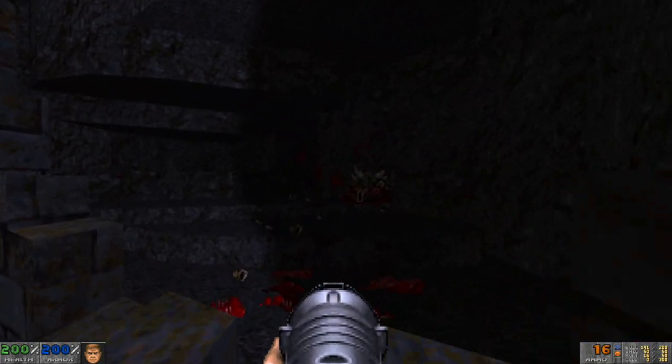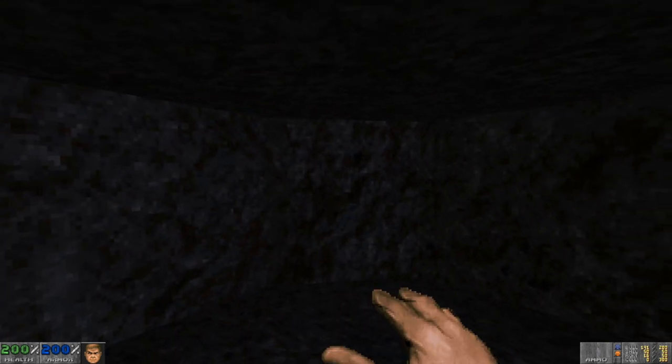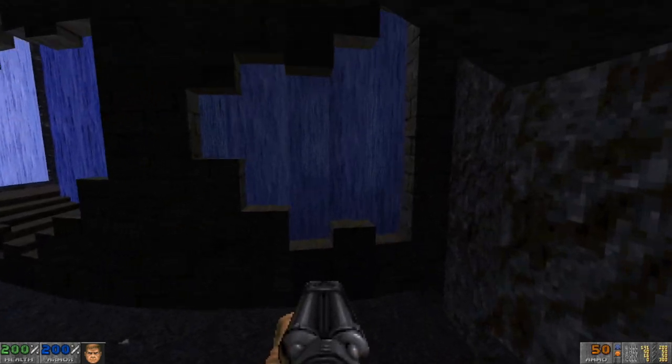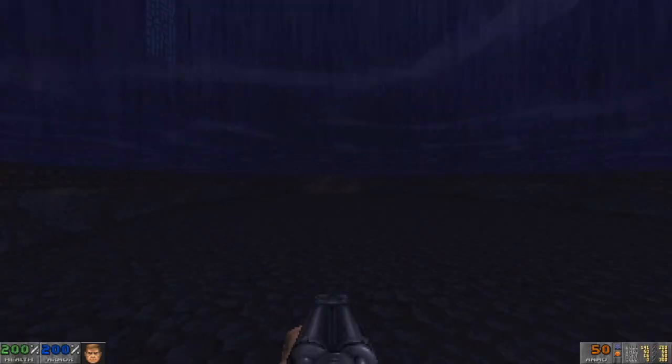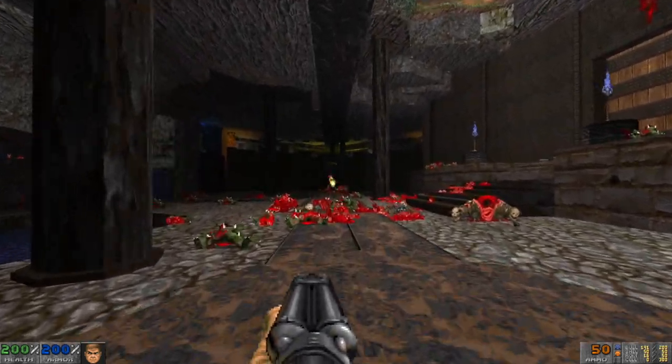That's the blue key sorted. I thought that was a crack in the wall that I could punch out. The secrets in Doom Eternal were kind of boring like that — they were just hidden little decals on the wall.